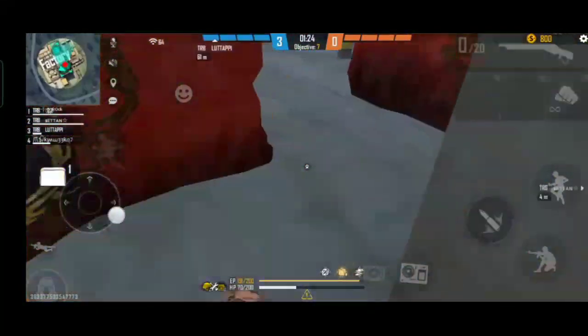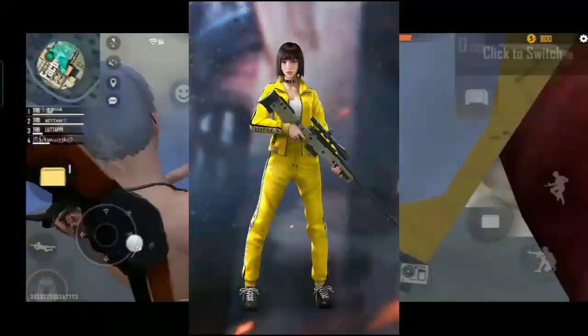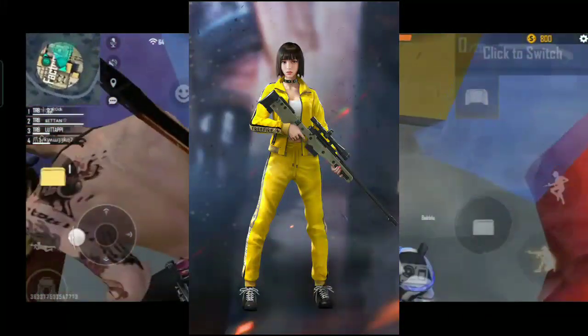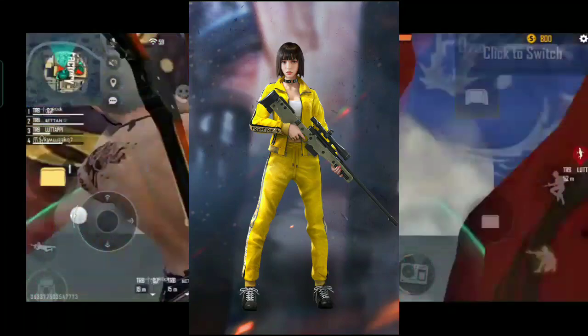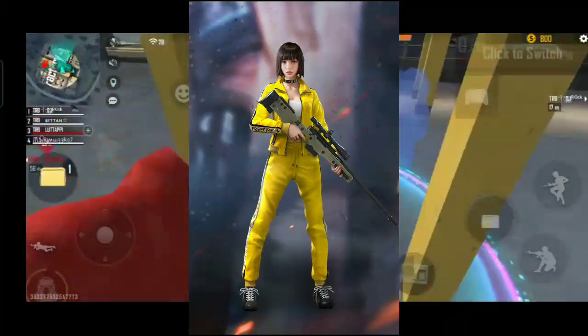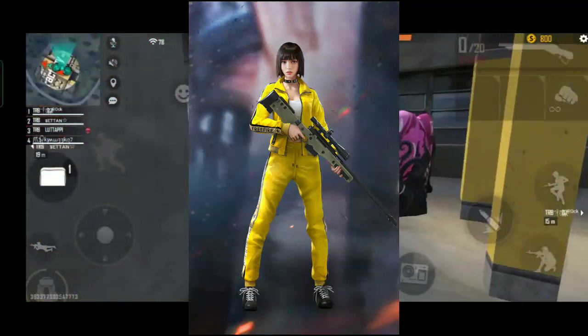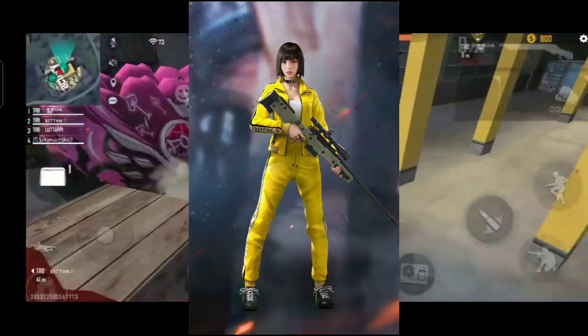Now let's talk about our second skill slot. The second character is Kelly. With these two characters, the other character has sprinting. For sprinting, you will have to jump, run, and move with movement speed. When you have to move with sprinting speed, you will move to the front. With one of the claw characters, it is a good advantage.